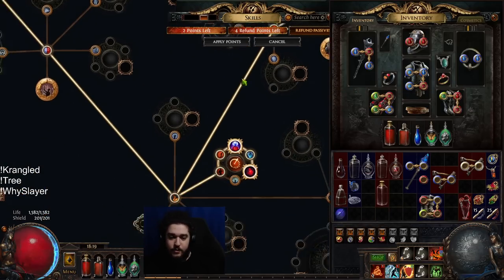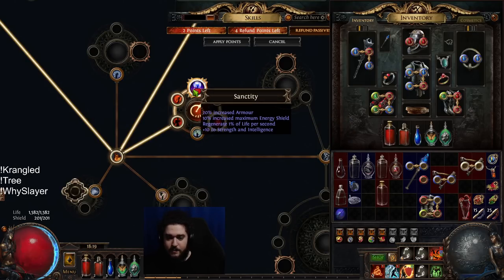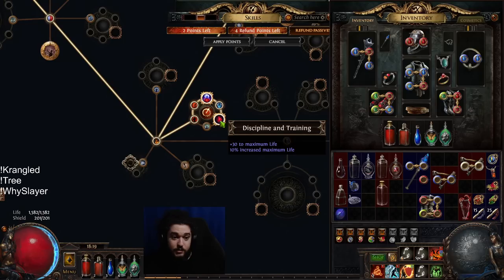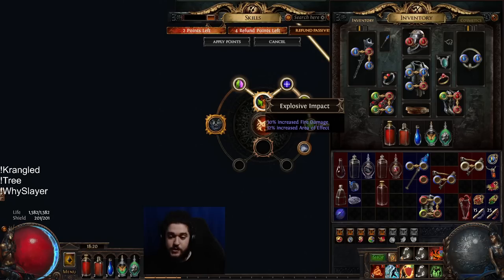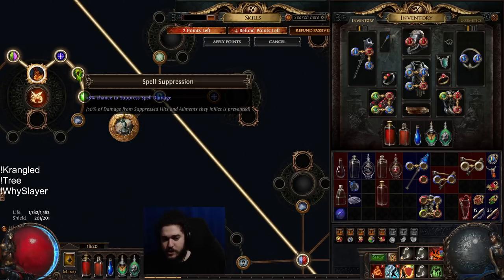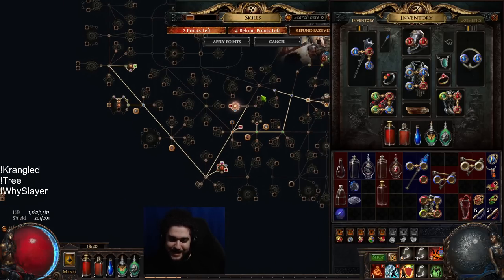Moving down here there's a really nice survivability wheel — 16% fire damage with some armor, plus Guard Skill CDR if you're using Steel Skin or Molten Shell, some armor, percent regen, and Int. Coming across you also grab Discipline and Training for a ton of life. Then up here there's a maximum life node, and over here 30% fire damage with 12% AoE plus DoT multiplier and some more Intelligence. Up here there's more DoT multi with attack speed, cast speed, some chaos res, and one max all res — assuming you're res capped.